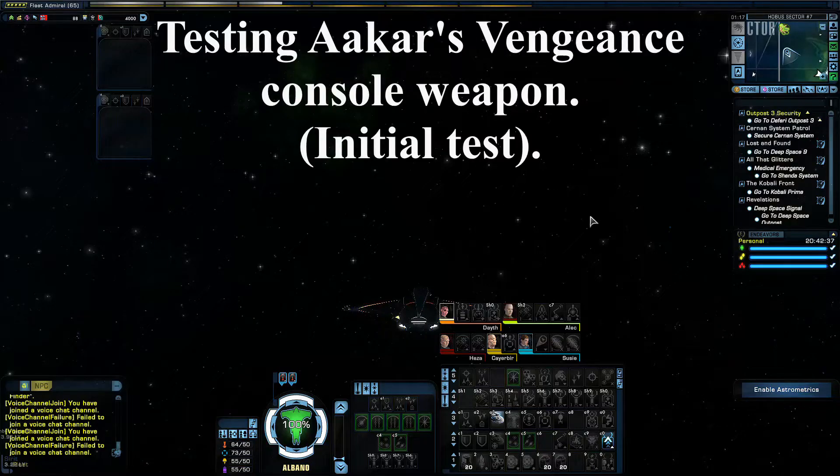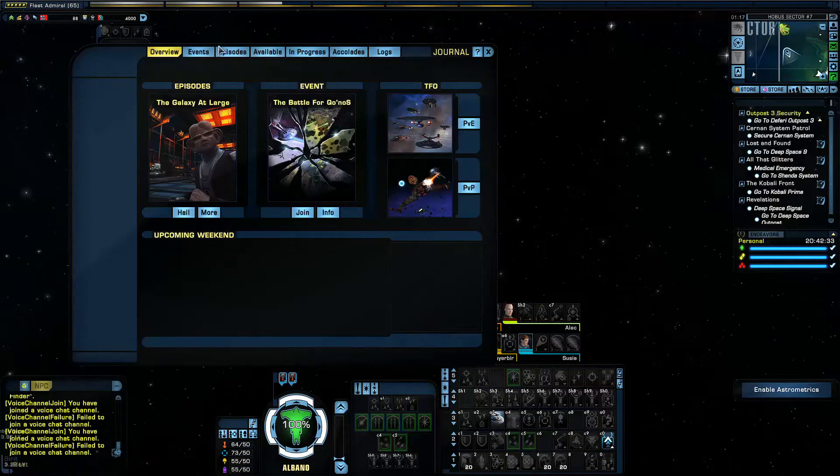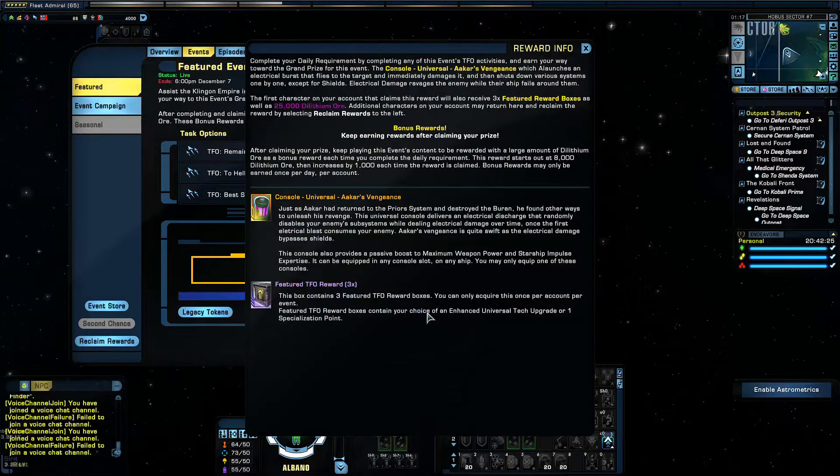This is a featured event where you earn a console. These pop up quite regularly and when they do you should do them and earn the console. If you've got lots of ships it's very useful. As you can see I'm on the last one here.